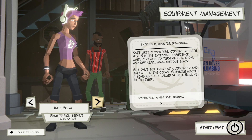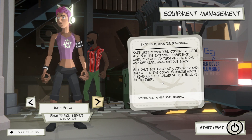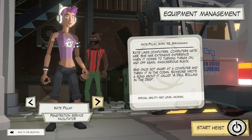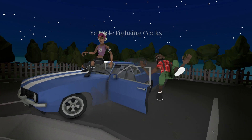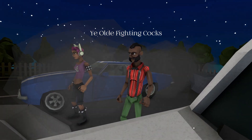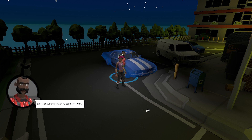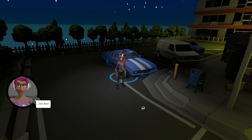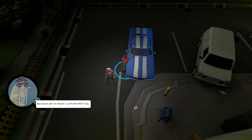We have two different characters: Neo, who likes computers - computers hate her - she has intense experience when it comes to turning things off and on again. And Magic, serious in black. I guess we just choose who we want... apparently it's both of them. I didn't realize we're going to have two people. Kate knows her way around computers really well - we're going to need her a little later.